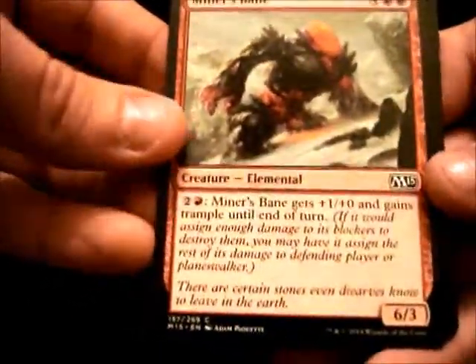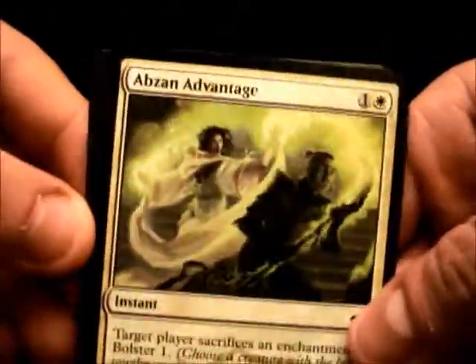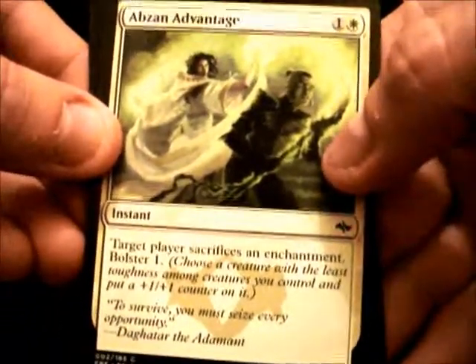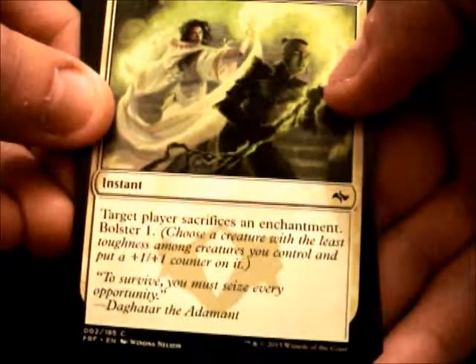Miner's Bane. 6 mana, 6-3. Looks like that's from the core set 2015. Absent Advantage. 2 mana for an instant. Target player sacrifices an enchantment. Bolster 1 — choose a creature with the least toughness among creatures you control and put a plus 1, plus 1 counter on it.